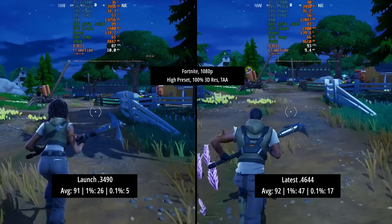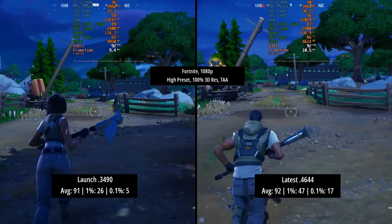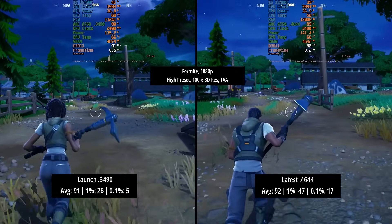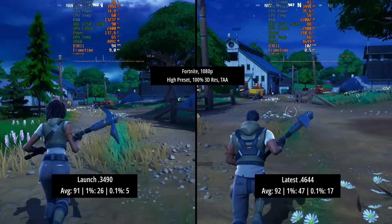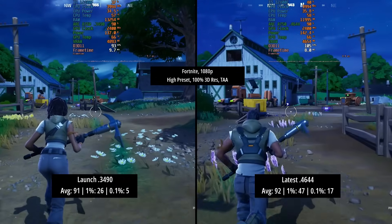When it comes to Fortnite, the average improvement isn't really there, but where the drivers have improved the game is with the percentile lows. I'd recommend playing in DX12, but in DX11 mode our percentile lows have improved and it is more consistent. There are still a few dips and drops here and there but it's a lot better this time around.